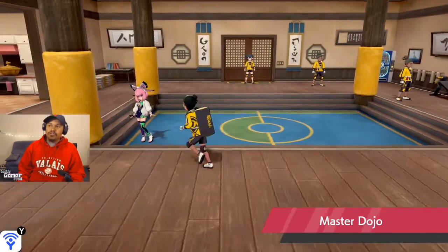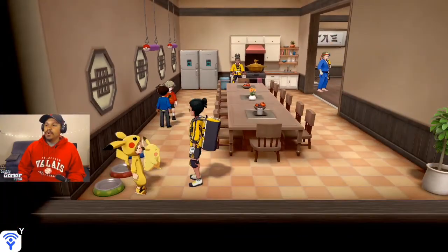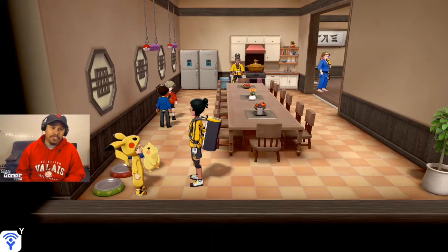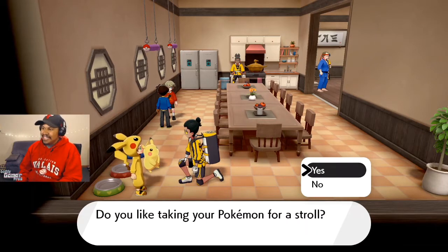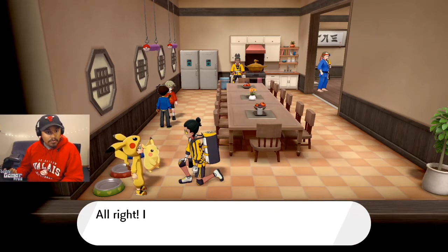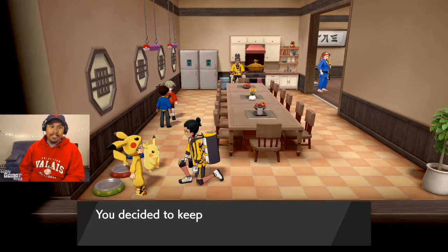You actually have to go back inside of the dojo in the Isle of Armor and make your way to the kitchen. There's going to be an NPC down there with a Pikachu costume and a Pikachu outside of its Poké Ball. Talk to them and it's going to say, 'Do you like taking your Pokémon for a stroll?'